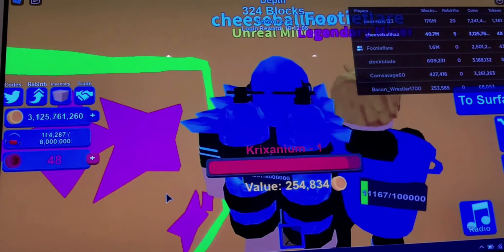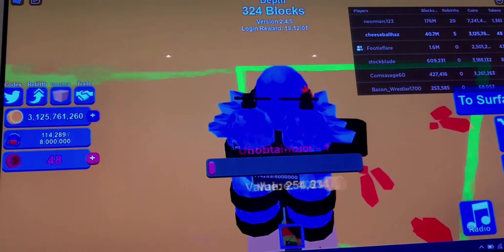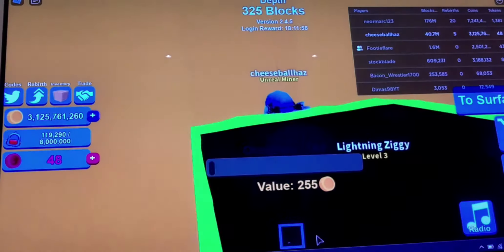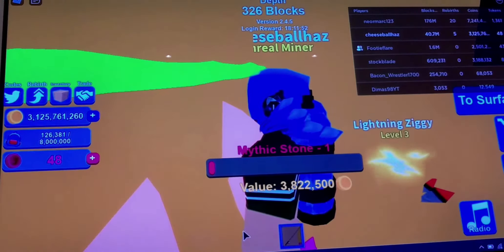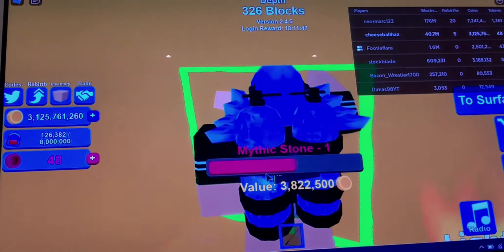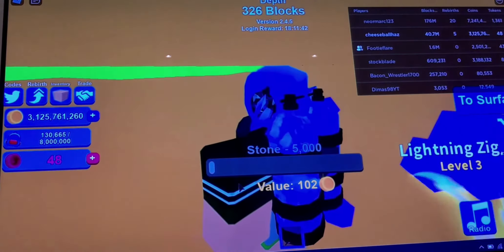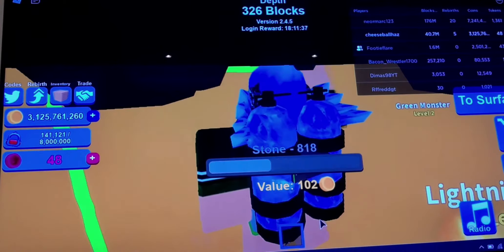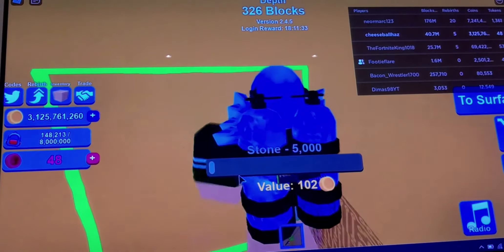Legendary stone is one of the best stones in the game. There's also shadow stone, rainbow, illuminate, and mythic stones — all good ones. You don't usually see lots of mythic stones. The first player on this server has about 20 rebirths; I've only got five, and rebirths are quite hard to get — I'd have to pay like 50 million but I'd lose everything.